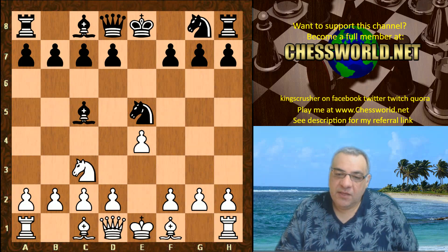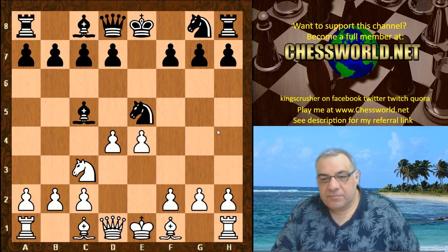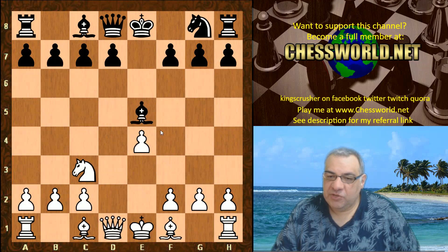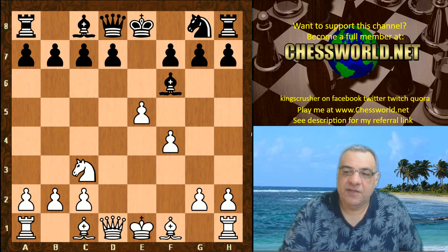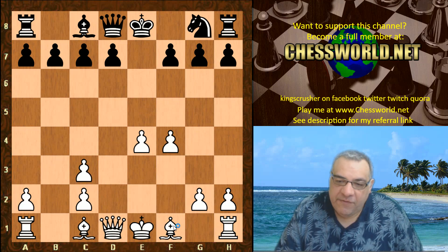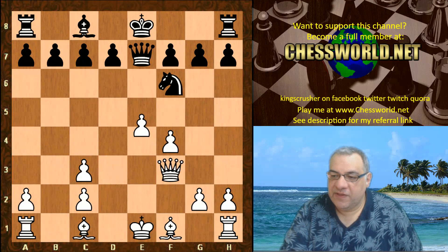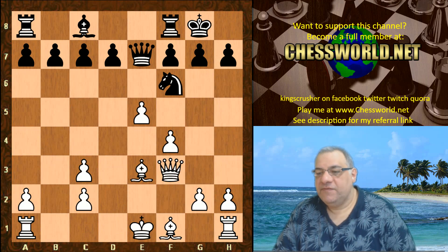Going back after Knight takes e5, let's look at Knight takes e5 — you fork the Bishop and Knight. Say Bishop d6, you can take. After Bishop takes e5, you can afford to play f4 and you're just pushing black back. If Bishop f6, maybe even e5, you're pushing a nice advantage. If black gives up the Bishop, say Queen e7, Queen f3, Knight f6 — you can still push with e5, then Bishop e3. It's a very nice position; black has been driven back and you've got a clear advantage.